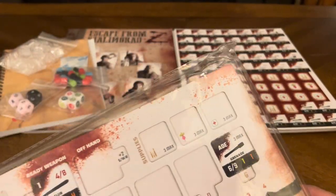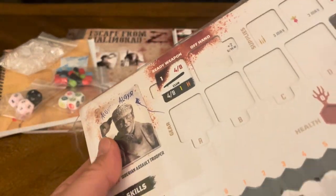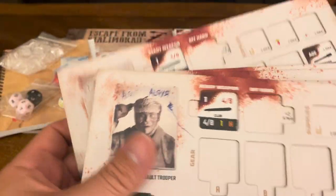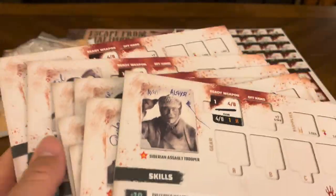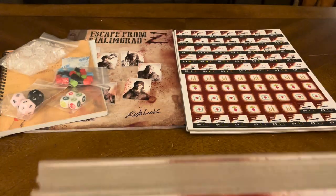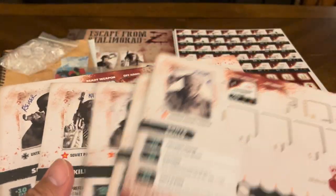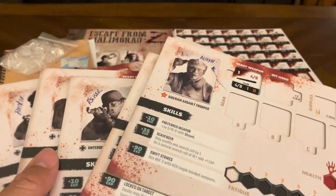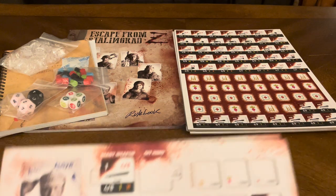You have your game board. Each character has their own game board, and if you make a photocopy you can create your own character as well. You've got one, two, three, four, five, six, seven, eight characters to choose from — both Russian and German.